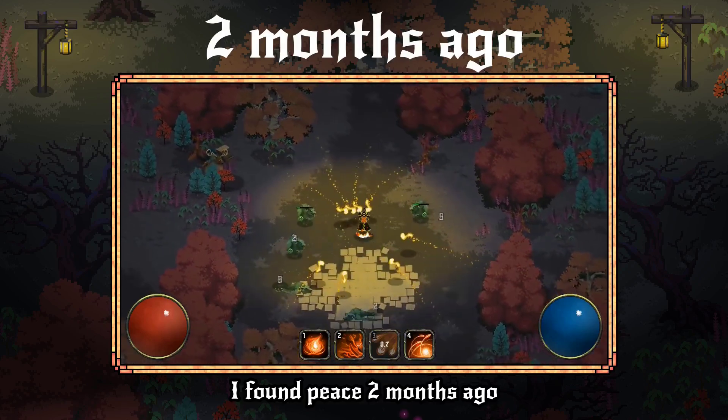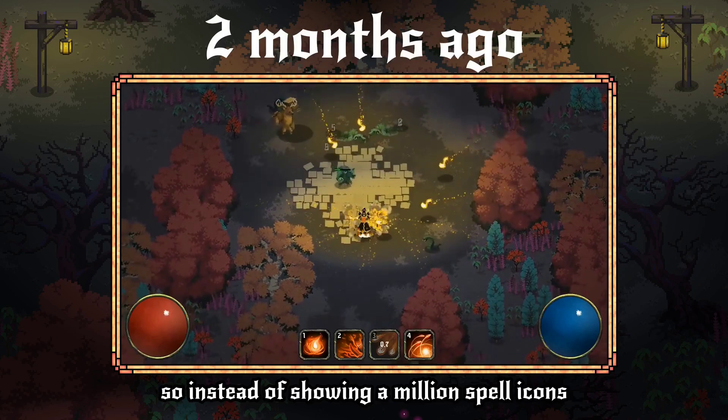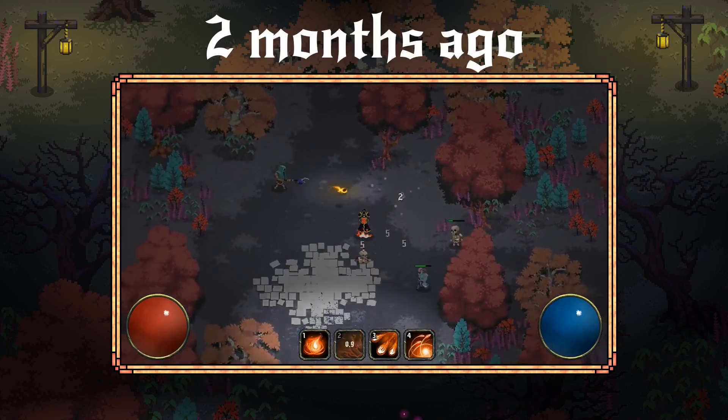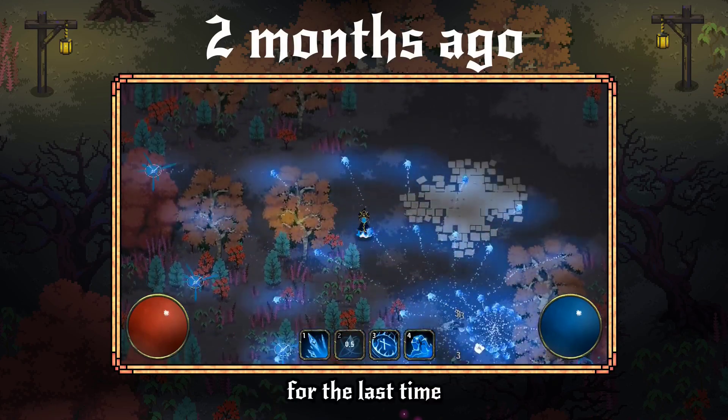I found peace 2 months ago. I introduced the first 3 classes, so instead of showing a million spell icons, there were only 4 at one time. I was happy with this UI — for the last time.